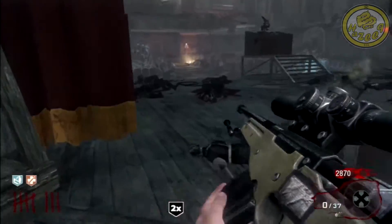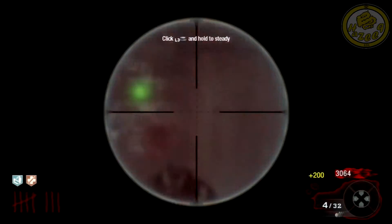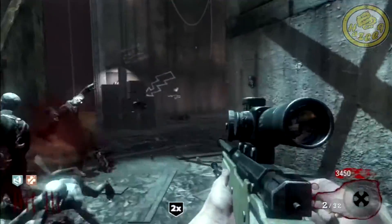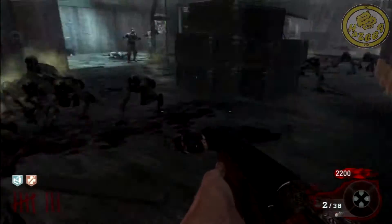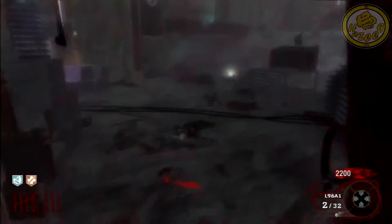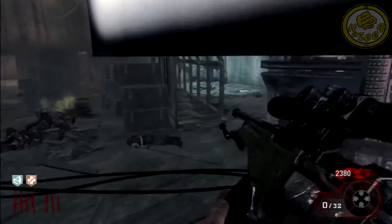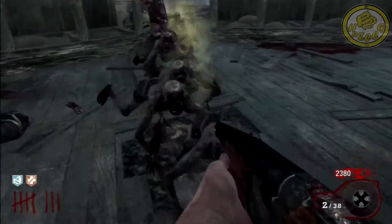That is really annoying. Not only when you're training zombies around the stage is this a useless door — yes, it's one route to get faster to the Mystery Box or other locations, but I don't see any use in it because you give the zombies more ways to kill you. That's a bad thing and you don't want that. This door comes in at number 3.